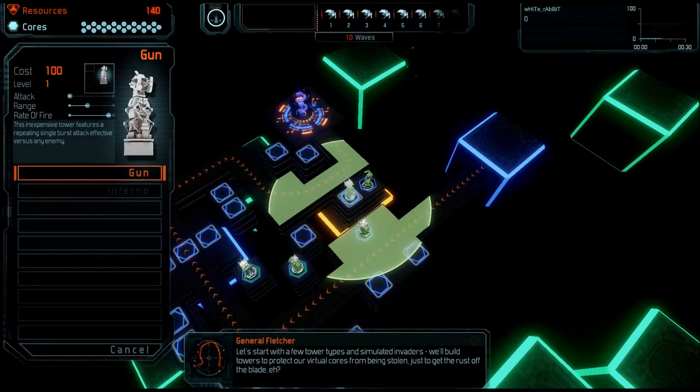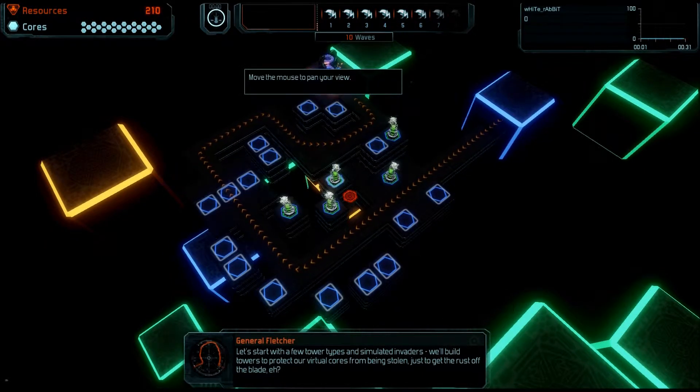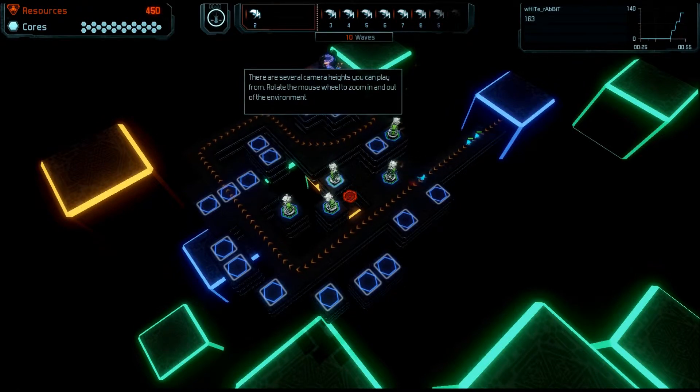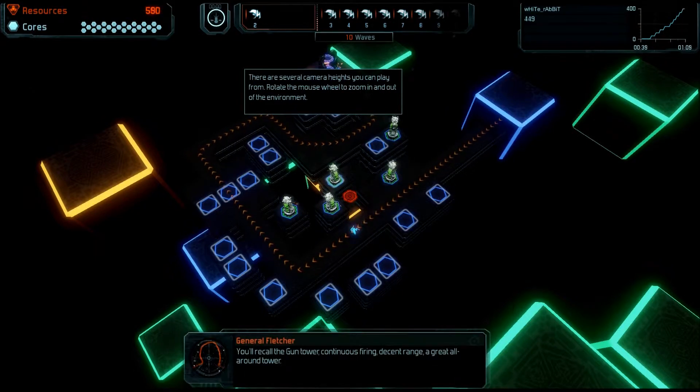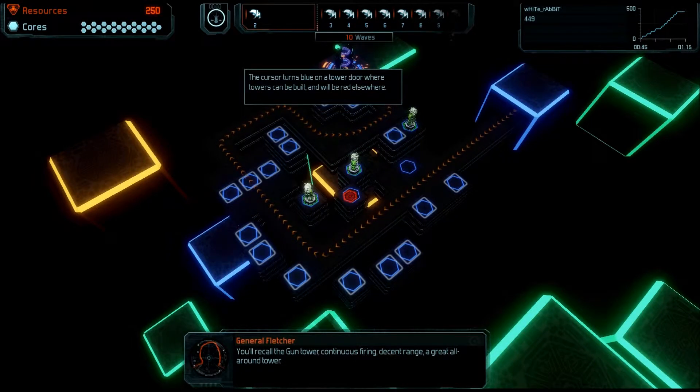Let's start with a few tower types and simulated invaders. We'll build towers to protect our virtual cores from being stolen, just to get the rust off the blade. You'll recall the gun tower — continuous firing, decent range, a great all-around tower.